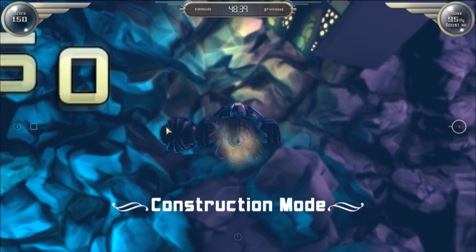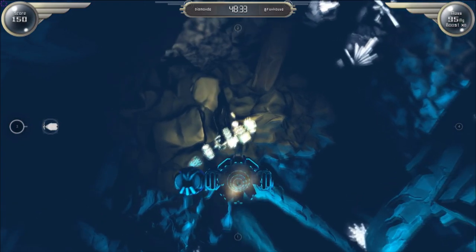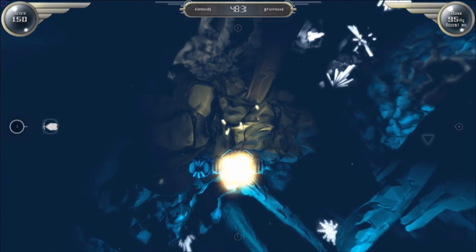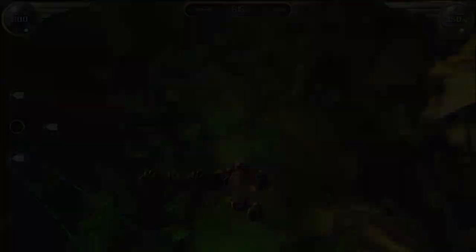If you like to abuse people, the push gun can make you a real pain in the ass. This weapon creates a shock wave of energy that pushes modules and ships away. It can also be used to deflect incoming rockets and mines.